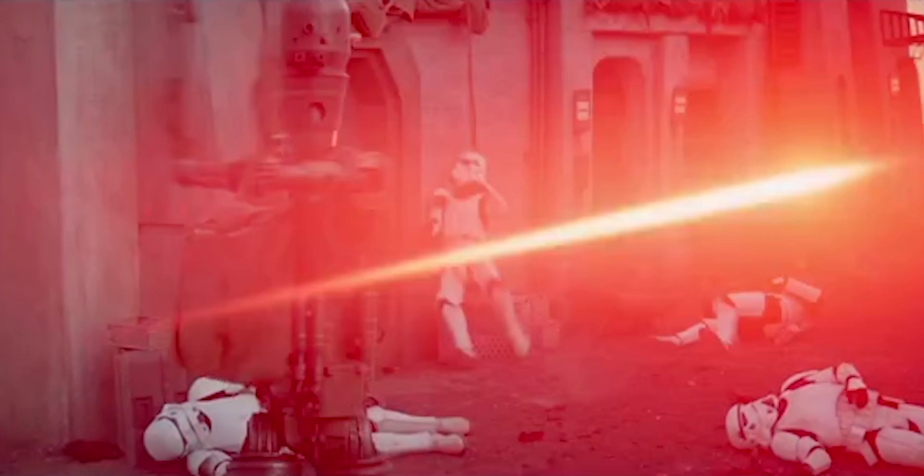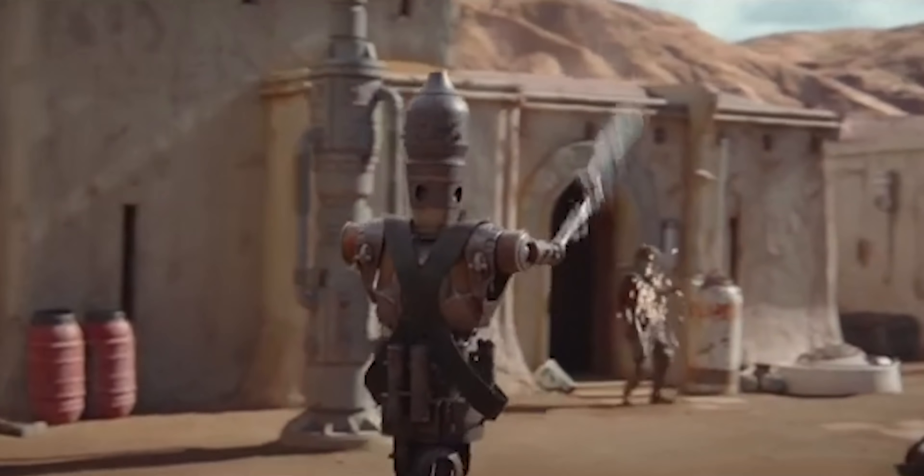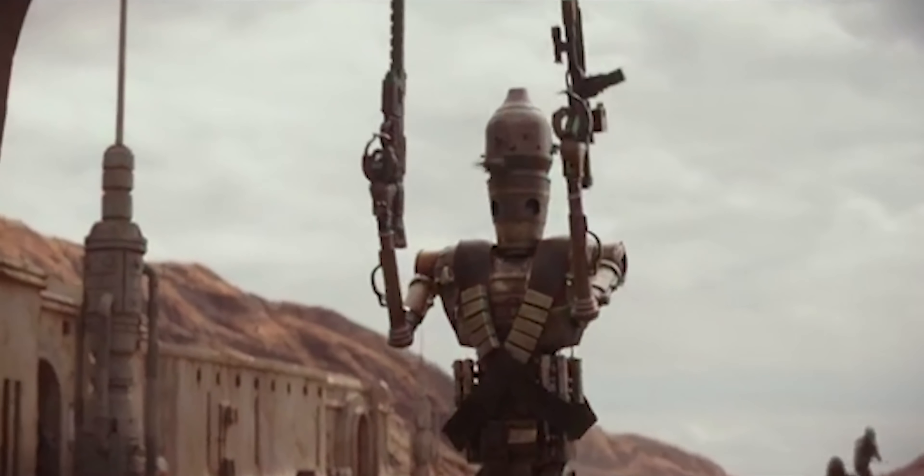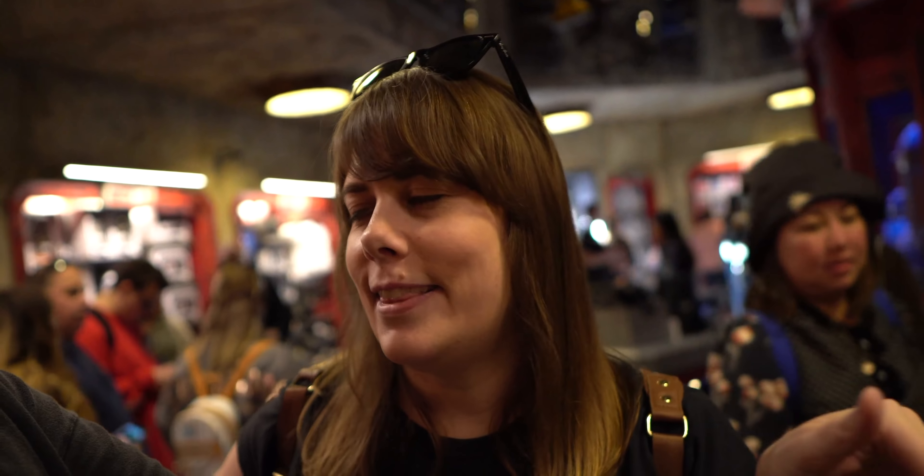What you need is a button so it spins around in that way that the IGs spin around — that's the toy I want. How good was that whole training montage when he was being taught to be a nanny? That was like the best two minutes of the whole series in my opinion. Disney, we need IG-11 at the Droid Depot. Pour one out for IG-11 — rest in peace, we will never forget you.